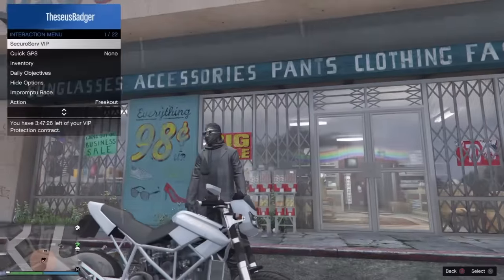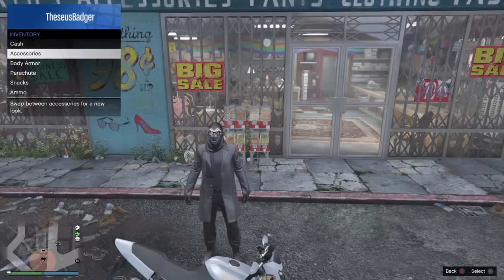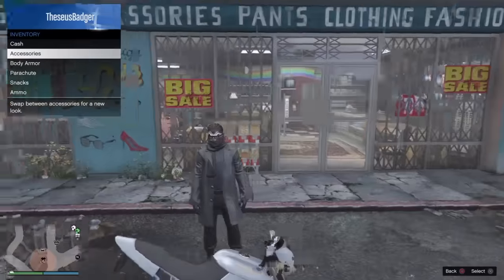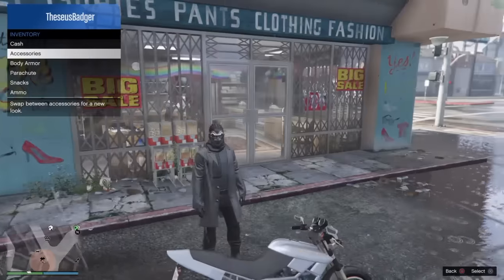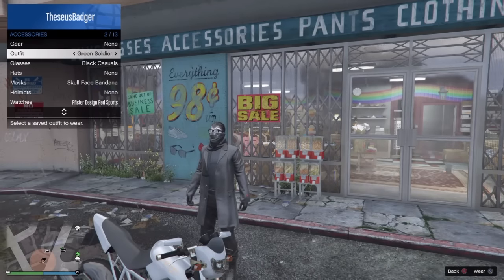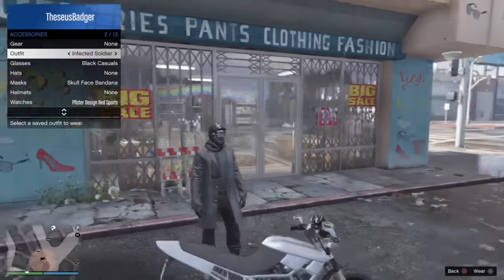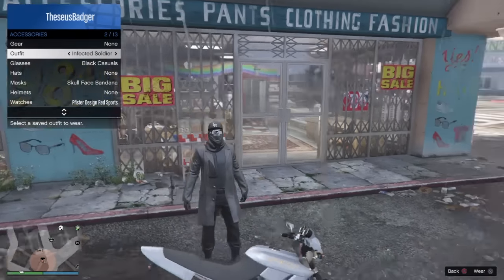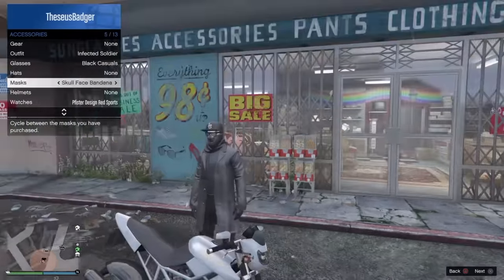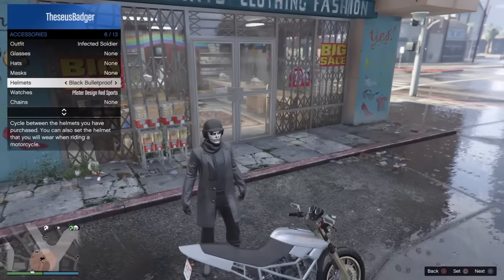Now I'm going to do the helmet mask glitch to show you guys how to make this outfit complete. You've got to use your imagination — this is GTA, not Watchdogs, but this is probably one of the best Watchdog outfits I've ever seen. I designed it myself. First, make sure you've saved the skull bandana mask to this outfit. Then make sure you have a motorcycle and come outside to it. Take off the skull bandana and have the helmet ready — I'm putting on the black one because it looks way better.